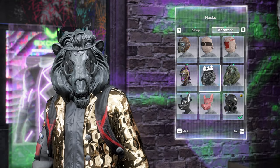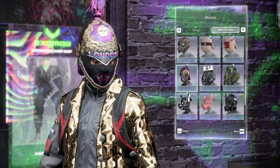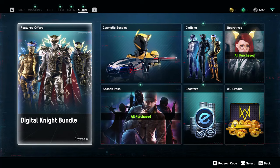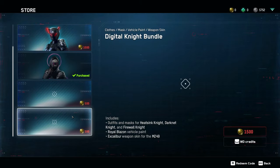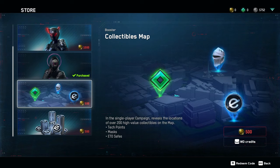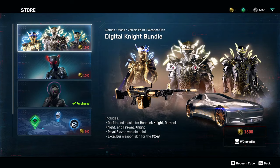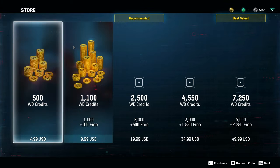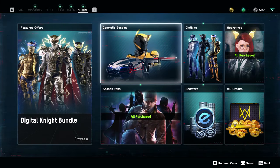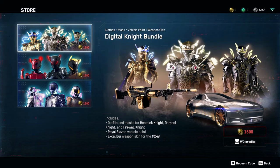There are two ways you can earn unique masks. The first is the Uplay Store in the game. The masks are not going to be free and need to be bought, but new masks will likely be presented in later DLCs. There are some decent looking ones like the Mask of Sparta, and Ubisoft masks that come with a connected Uplay account. You can also buy others like the knight masks that look absolutely amazing.